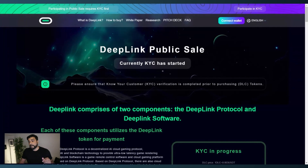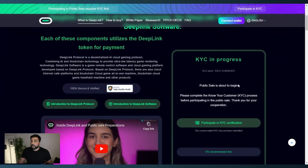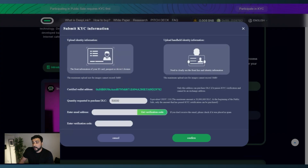One thing to be completely aware of if you're looking to participate: KYC is required. On the public sale website, you first connect your wallet — I'm using MetaMask. Then you participate in KYC certification by uploading a copy of your ID card, passport, or driver's license, along with a photo of you holding your ID. The certified address will be your connected MetaMask wallet address. You then enter the amount of DLC you want to purchase, your email address, and a verification code sent to that email.